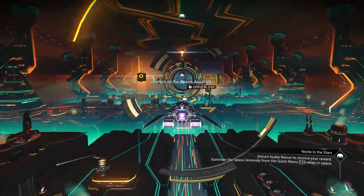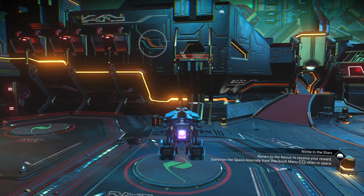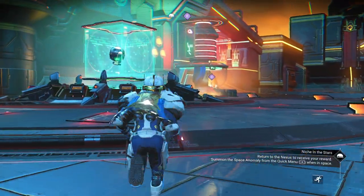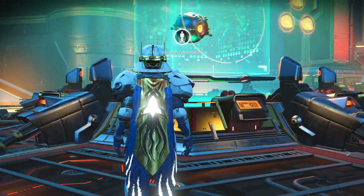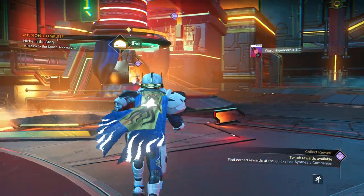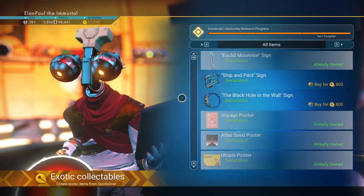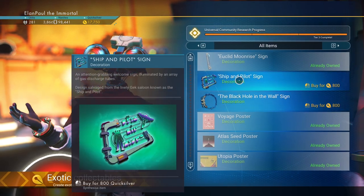It's what we do — it's part of the community, right? So it looks like this is the end of our episode, ladies and gentlemen. Let's go ahead and collect our reward. And there we are. Complete mission. Ta-da! 1,800 more Quicksilver. My understanding is that other item, Tier 2, has opened in the Quicksilver Synthesis Companion. Yep, there it is. Well, it looks like we got all three — the third one opened too. What a great thing that is. So there's our ship and pilot sign, and now the black hole in the wall sign.